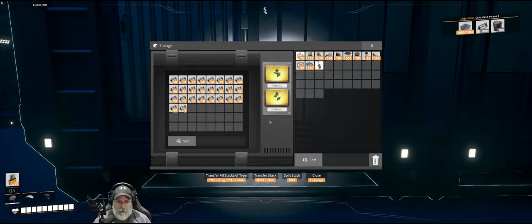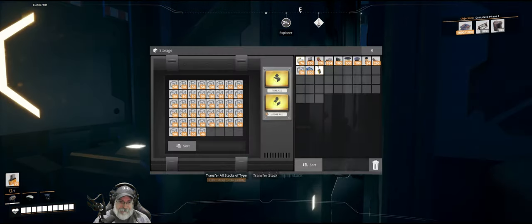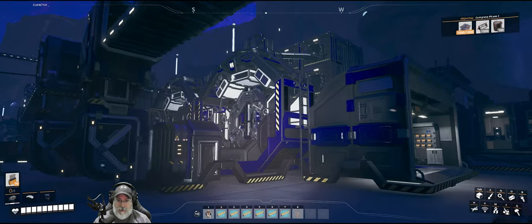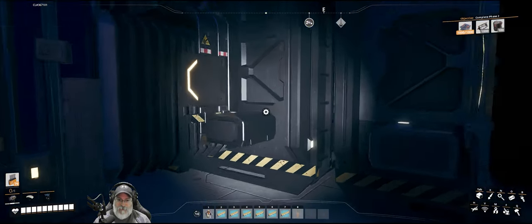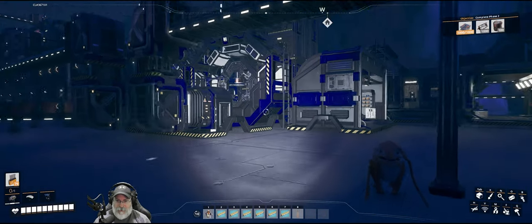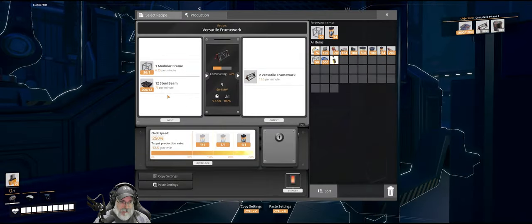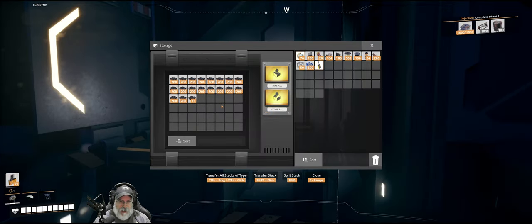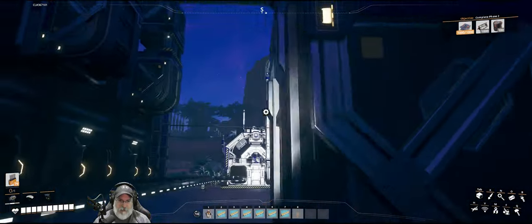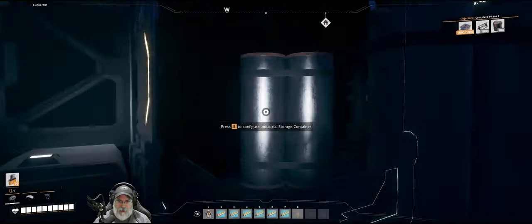We already have all that we need actually, but there's no harm at this point in letting it continue to make more because we're going to need more. We still have plenty of frames. The consumption is 6.25 per minute and we're producing 5 per minute, so this is very slowly trickling down, but it will be able to recover very quickly. The other thing that this is using is steel beams — 75 per minute. I don't remember how many we're producing, but it is definitely draining pretty quickly. We also have 400 in the depot as well, and the pipes are starting to dwindle down a little bit.